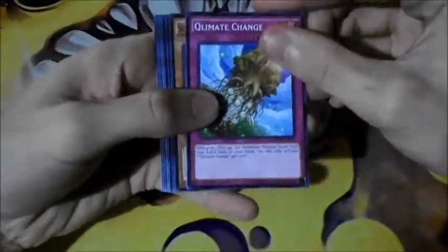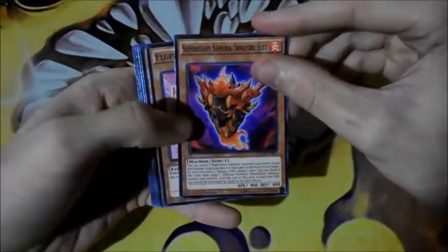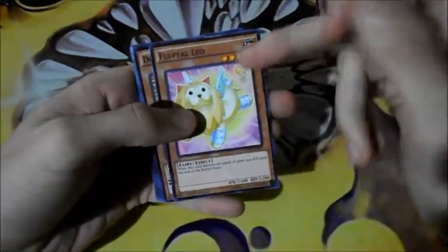So let's just get into it. Open the blister pack first. Hopefully I pulled good. I've opened a couple of these already but they weren't good packs. We have Climate Change, Super Heavy Samurai, Soul Fire Suit, Fluffle Leo.